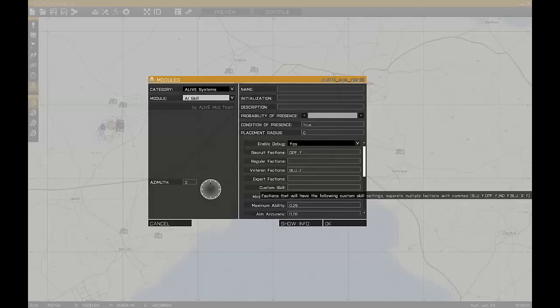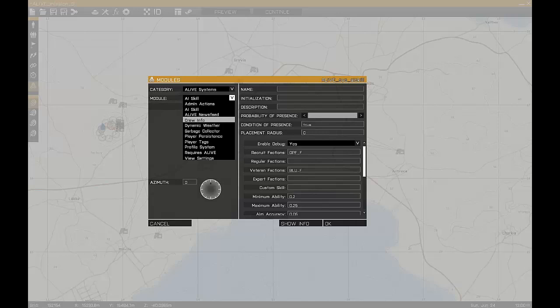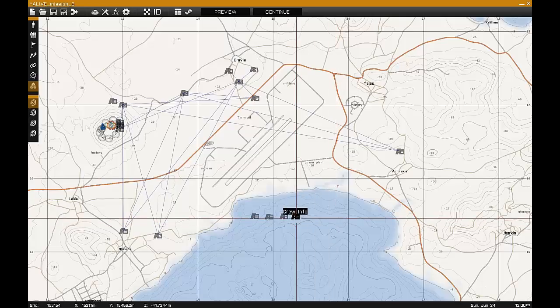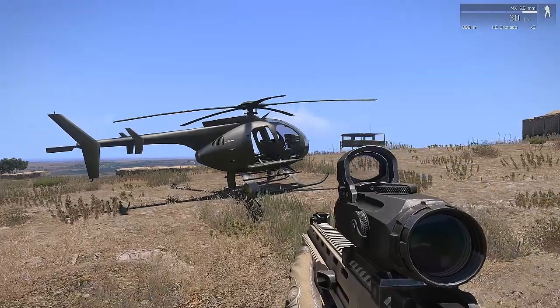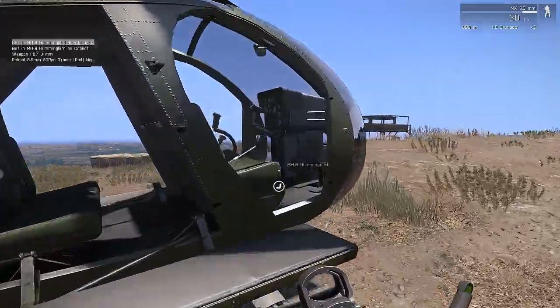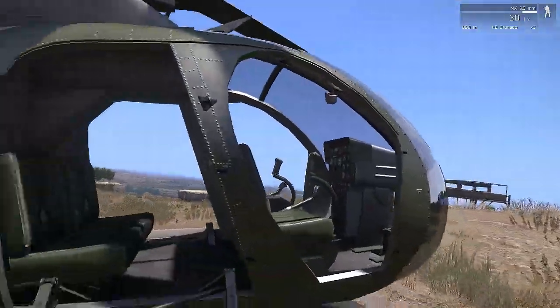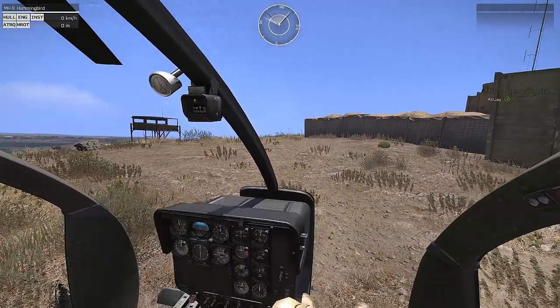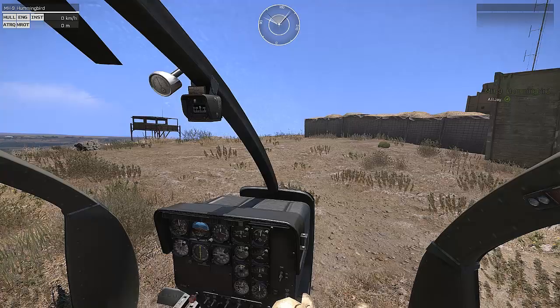The next module is CrewInfo. This just displays the current crew members of a vehicle. You can see that I've got CrewInfo on the right hand side there.